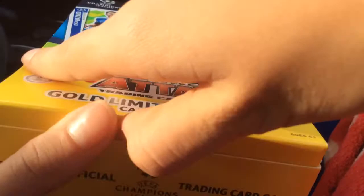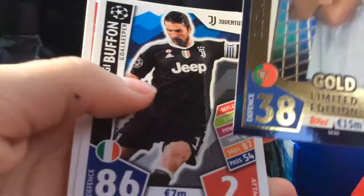Oh and it actually is Ronaldo! It comes with two goalkeepers as well, so that's probably what's in this pack. So we got a gold limited edition Ronaldo and we got two goalkeepers. Here's the Ronaldo. Oh we got Buffon and Daniel Subasic. So these are both good players but we did get a limited edition Ronaldo.